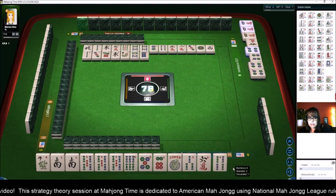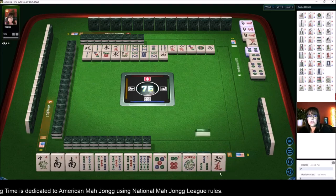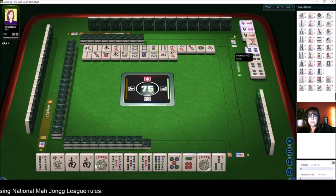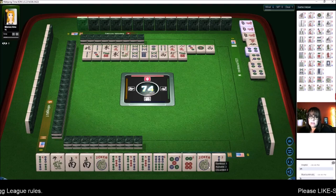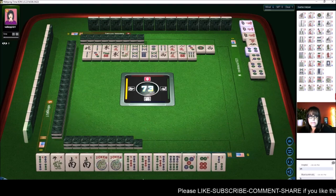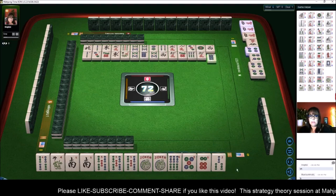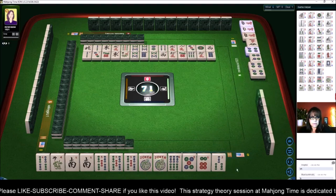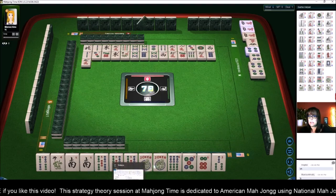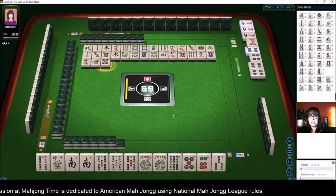Now they're playing like numbers with fours. Let's hold this four and see if we can get a joker out of it. Let's get rid of the six characters. We're going to hold that four because if they're playing like numbers with fours, they have to be playing like numbers with fours. We'll pass on the six bamboos. We're going to go for the quint — quint or defense.